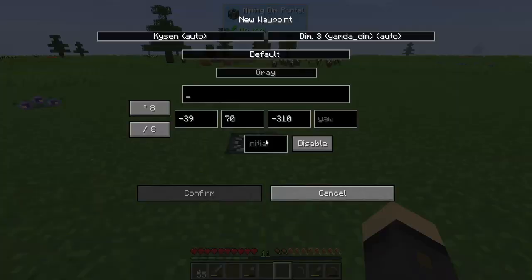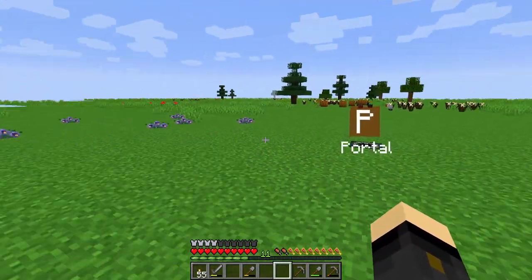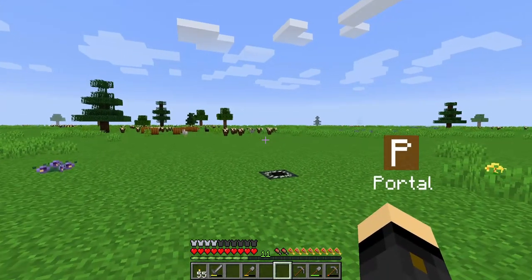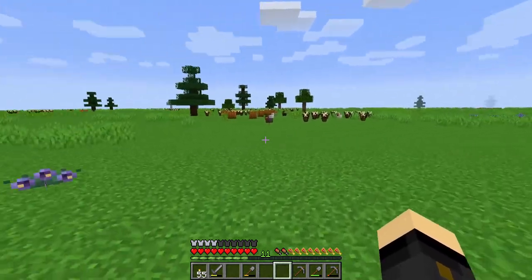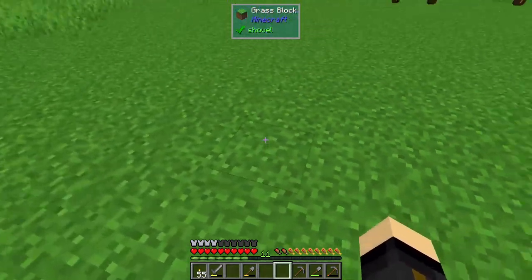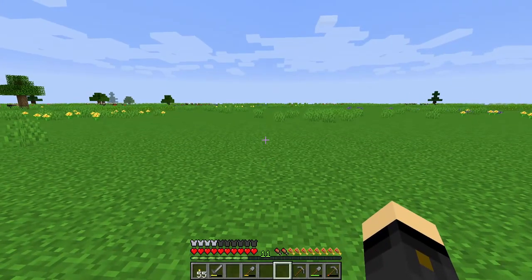You want to remember where this portal is, so press B and call it 'portal' or something like that, because you'll have to find your way back to it to return to the overworld. Now, cool things about this world: if I hover over the sun, you'll see the sun does not move — it is always day. That means no hostile mobs will spawn up here on the ground, so you can do your mining in safety.